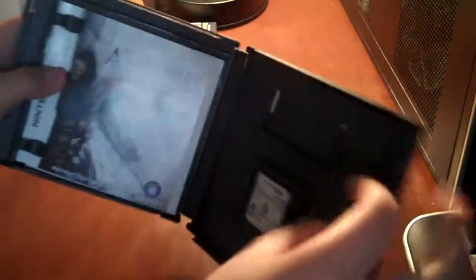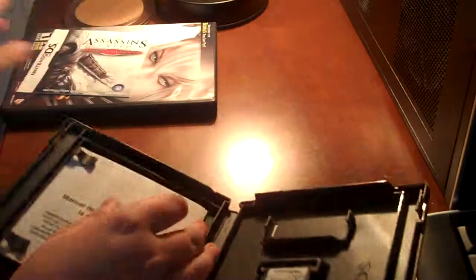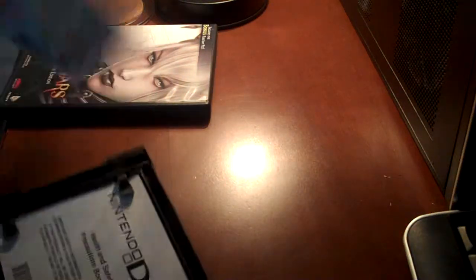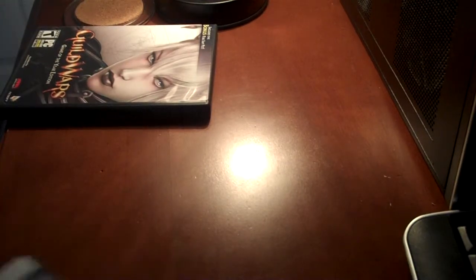And here's Assassin's Creed: Altair's Chronicles. To the back. Here's the game manual, instruction booklet, health and safety precautions booklet, and the game cartridge. I usually keep the game manual in the front.